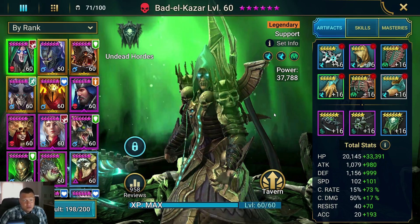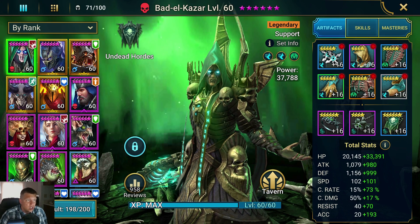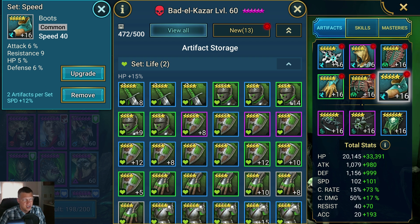Right now I've got him at about 213 accuracy. Looking at the main stats: gloves are crit rate — I actually want to switch these to HP or something, but these were kind of the best speed gloves that fit with speed and accuracy as substats. Optimally we probably want some sort of sustain stat, like defense percent or HP percent. The chest — HP percent is great, and if you can get speed and accuracy on the substats, that's great. On boots, we're going to want speed and then accuracy, HP percentage, defense percentage, some sort of sustain.